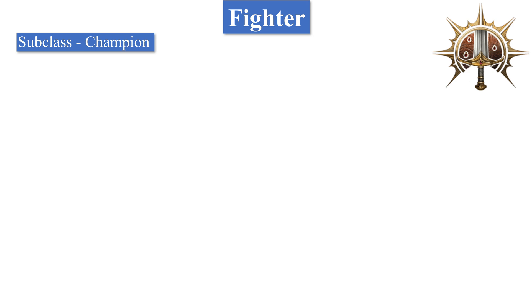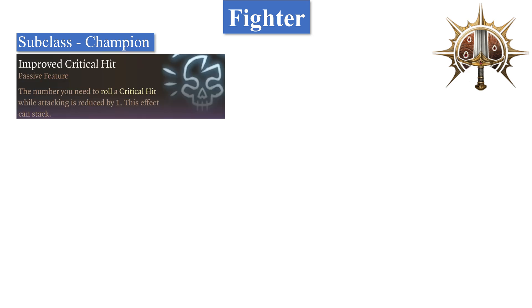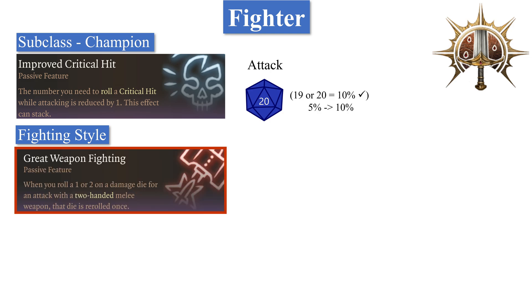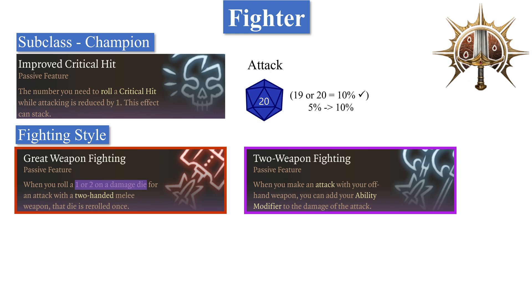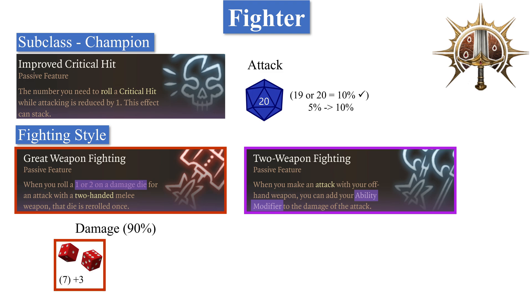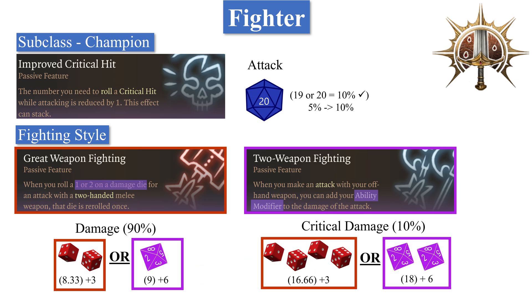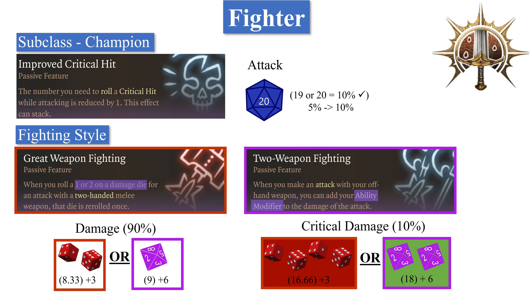The final class is Fighter. You want to take the subclass Champion due to Improved Critical Hit, which reduces the number needed for a critical hit by 1, so you crit on a 19 or a 20, increasing your crit chance from 5% to 10%. In terms of fighting style, there are two options: Great Weapon Fighting or Two-Weapon Fighting. Great Weapon Fighting allows you to reroll a 1 or a 2 on a damage die for a two-handed melee weapon. Two-Weapon Fighting allows you to add your ability modifier to your offhand attack. This means 90% of the time you'll deal 8.33 damage instead of 7 for Great Weapon Fighting, or 4.5 + 3 to 9 + 3 for Two-Weapon Fighting. 10% of the time you'll be dealing crit damage, which doubles the damage — going from 8.33 to 16.66 and 9 to 18 respectively. Now Two-Weapon Fighting has taken the lead.